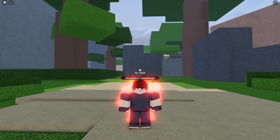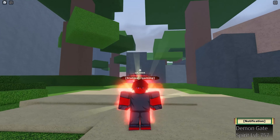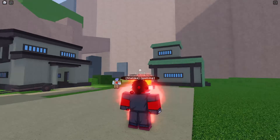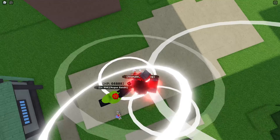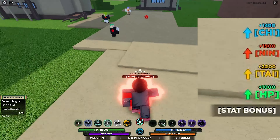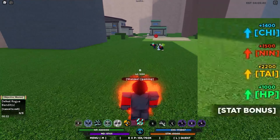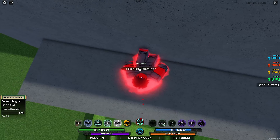Moving on to the third mode. The requirement is level 100 to unlock it. The third move makes your whole body covered in red with some pink flame — that's what it looks like. The stats are: 1,500 chakra, 1,500 ninja suit, 2,200 taijutsu, and 1,000 HP. The Z is still the same.